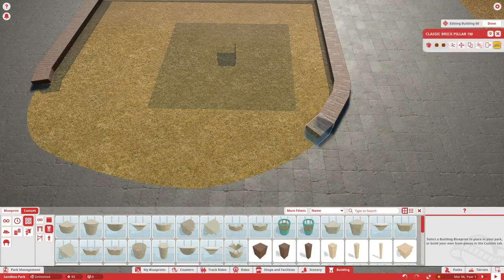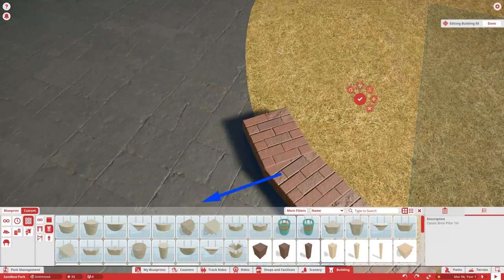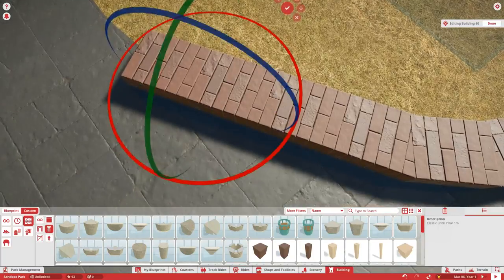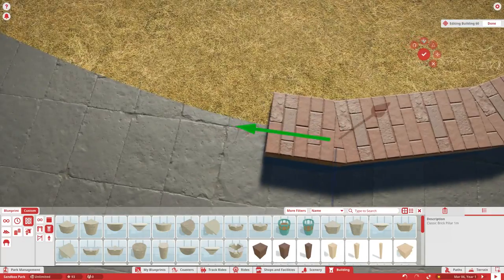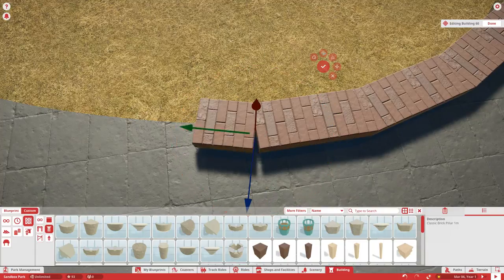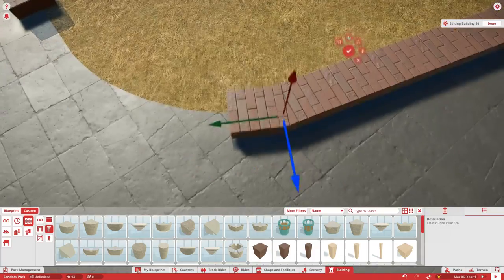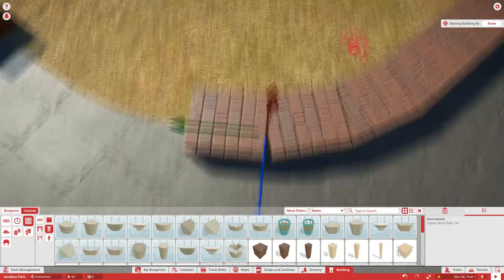I tried to save some time by copying the curb to the other side. It worked halfway and then I had to readjust it because it wasn't perfectly symmetrical — one side is a little bit bigger than the other, but it's very hard to notice. It actually ends up being okay. I spent a lot of time in this episode with these curbs and this plaza in general.